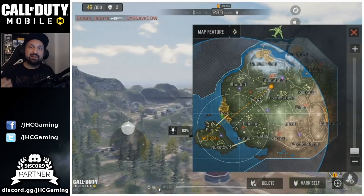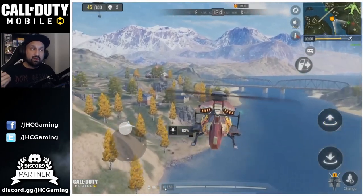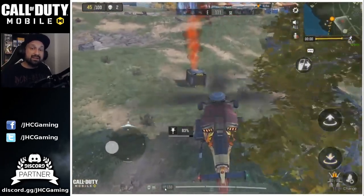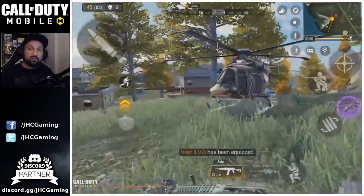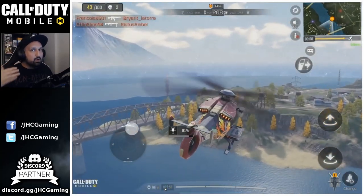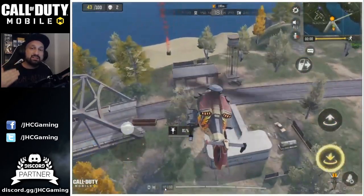Around the same time, planes start dropping air supplies. The airdrops are green spots on the map — you can see them drop if you follow the plane with red smokes. Be aware that other players will also go for the airdrops because that's where you get guaranteed awesome loot — it can be a level 3 vest or legendary weapons like the Thermal Scope Arctic 50. So be careful when you go there. If you see enemies or someone got there before you, pass on it — if you die early, you're going to lose precious points.